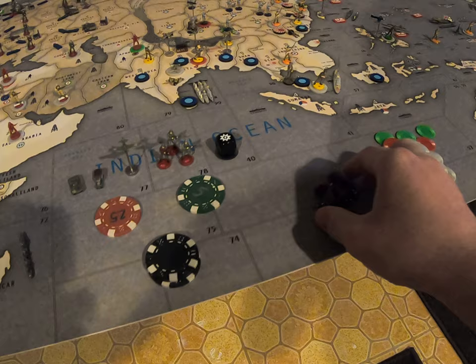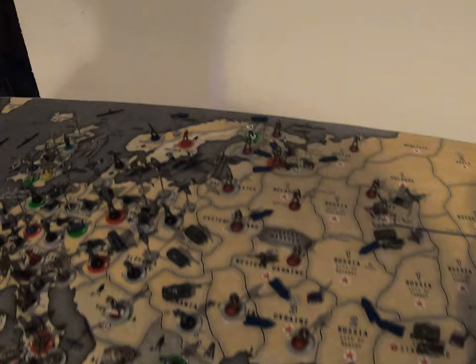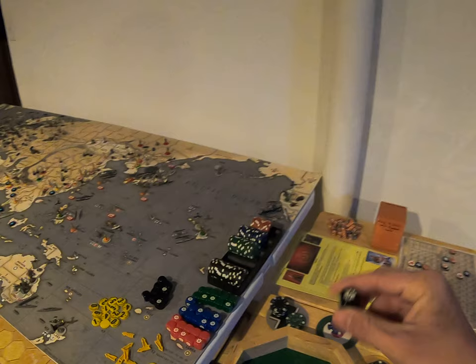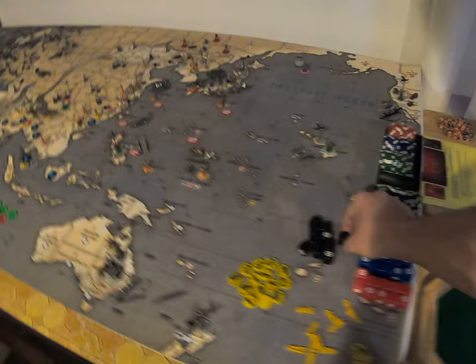I don't mind these — these are just spares for when I start moving everything around. As we know, Germany did not declare war on Russia in turn one and Japan has yet to go, so all Russia has to do this turn is just do a lot of non-combat moves. First thing though is I'm going to roll for my research — you need a six to get research. These are hit dice rolls on one, so it's one out of six. We're just going to see if we get anything. Most likely not. Nope, nothing for a hit.